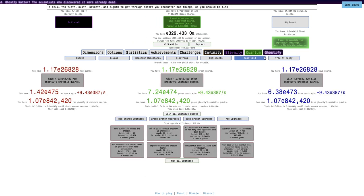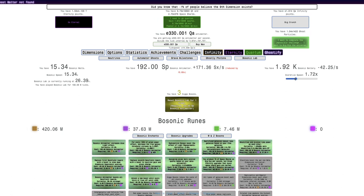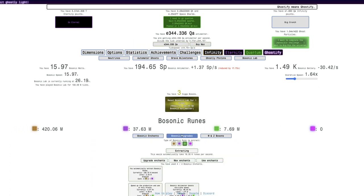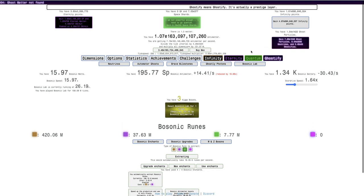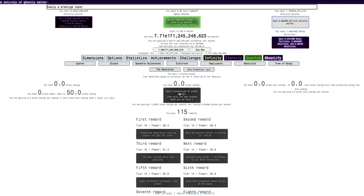I don't really think it matters all that much to get the Banked Infinities anymore, but I'm going to keep doing that. Finally, we now have enough Quantum Bosonic Runes to get this upgrade, which instantly gives me a jump — it looks like about 15 quadrillion orders of magnitude of Antimatter. Yeah, just casually saying 15 quadrillion orders of magnitude. And this could help Big Rip runs — and yeah, it does, a ton.